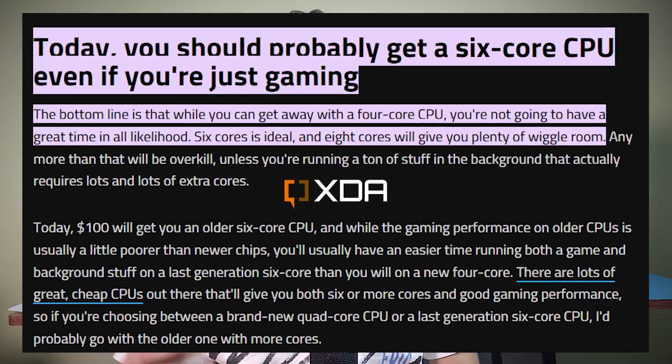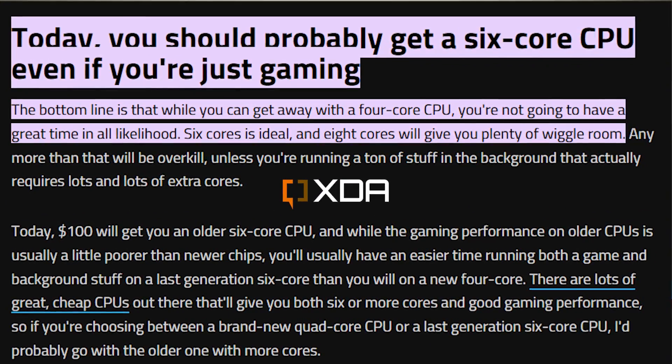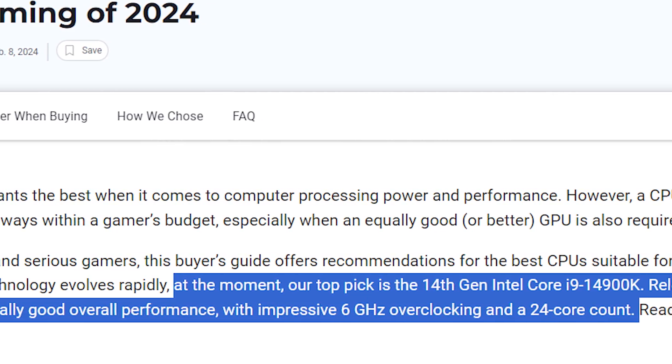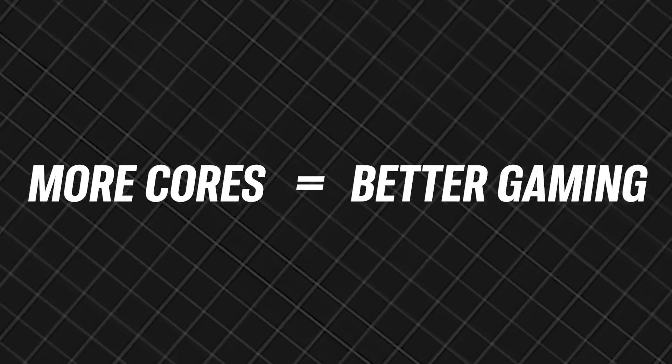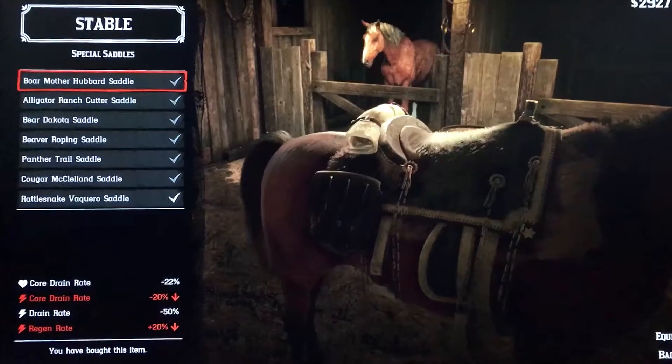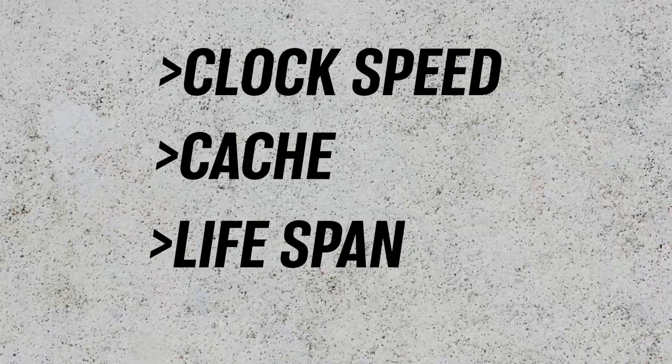Coming back to our original topic, it appears that the number of cores necessary for gaming is far lower than most people believe. Marketing strategy and technical language has promoted the idea that a large number of cores are required for high gaming performance. However, as we have seen, the vast majority of gamers are quite content with quad-core or 6-core processors, which are capable of handling high-end games. The number of cores required for gaming is often overhyped — it's not just about core count. Factors like clock speed, cache, and longevity matter a lot.